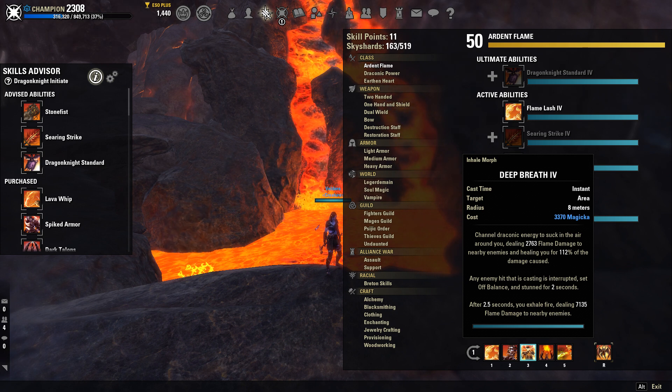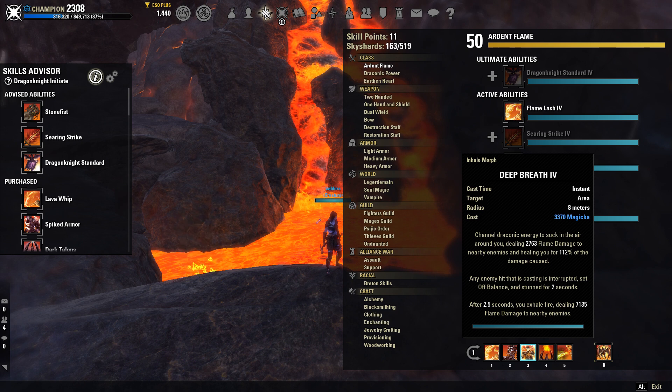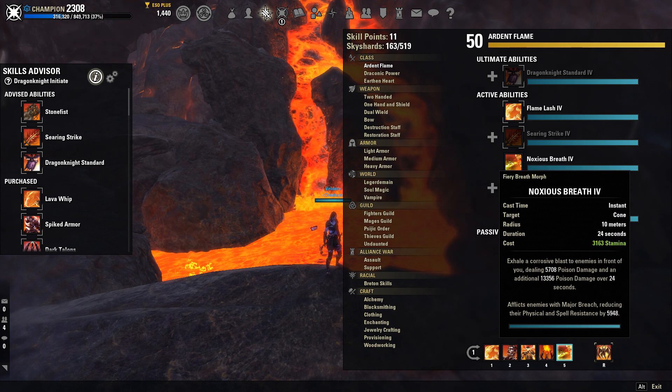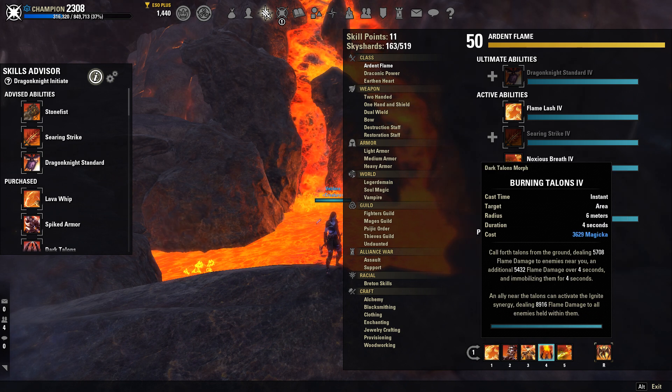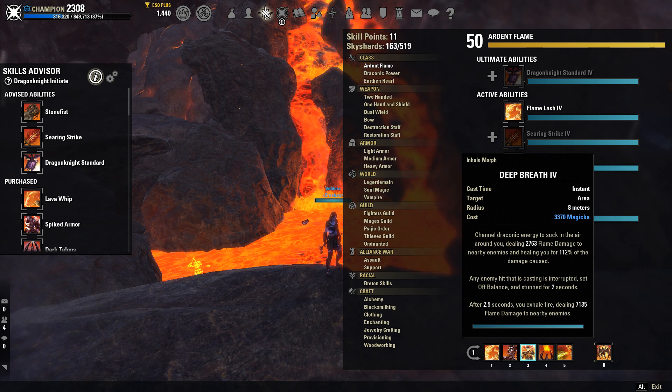Deep Breath is one of my favorite abilities in the game. When you hit this initially, it's going to give you a nice heal. And then two seconds later, it's going to do a lot of damage depending on how many people you're surrounded by. I like doing a Deep Breath, Noxious Breath, then Talons combo — and you are hitting really, really hard. I've been able to really fight back against a lot of players because of this ability. It gives you a nice heal when you're up against a lot of people.